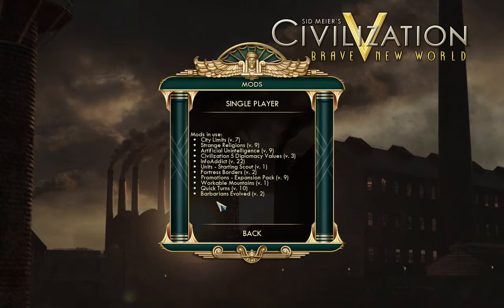City Limits, you guys have seen before. Strange Religions is a brand new mod that I've just added — basically it means there's a ton of new and wacky religions that you can get, like the Cult of Cthulhu, and it's really cool. Artificial Unintelligence basically means the AI is less stupid.